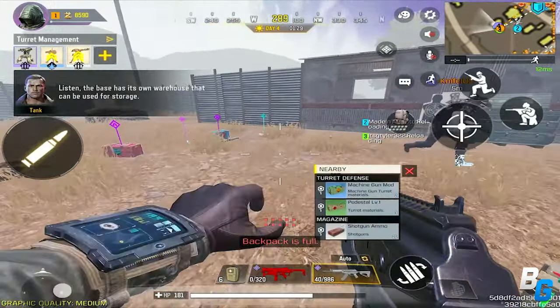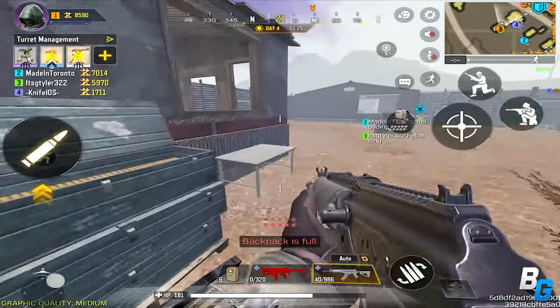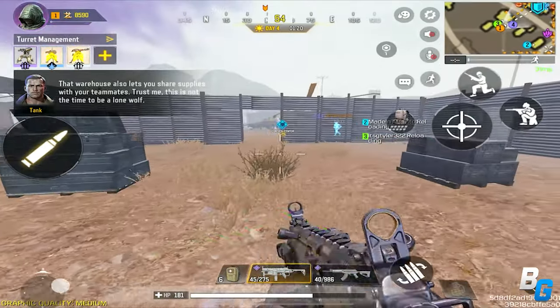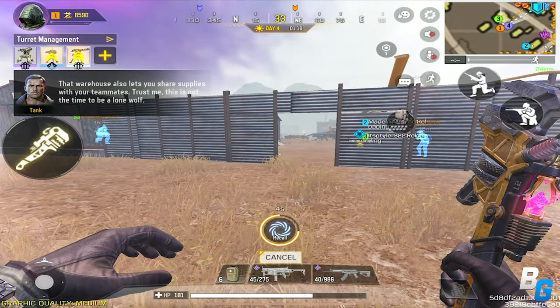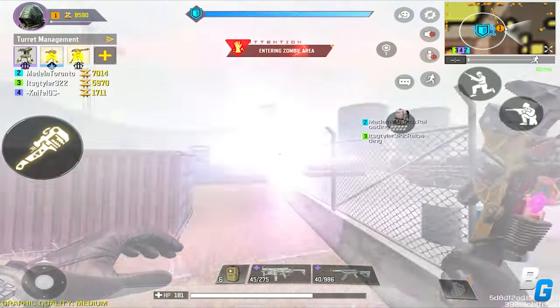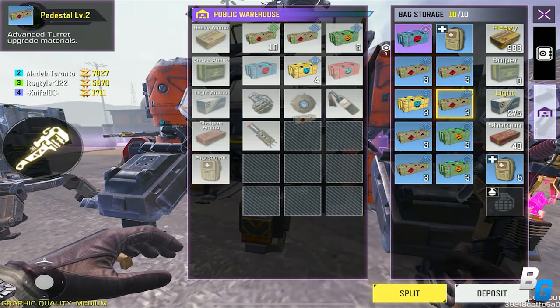At this point your bag is most likely full. But if not, and if there are any care packages that have spawned in the same town, run to those and grab them. If your bag is just massively full, go around and find as many crystals as you can to get more income, and grab ammo if you need it. Place your mods in the machine.